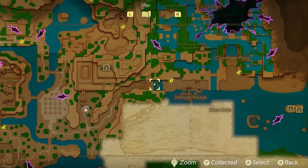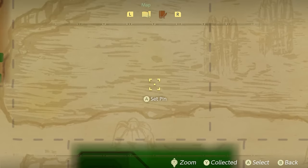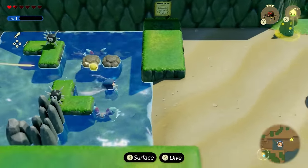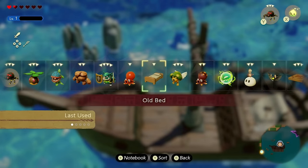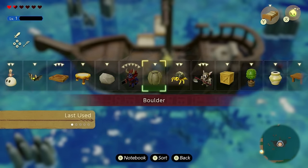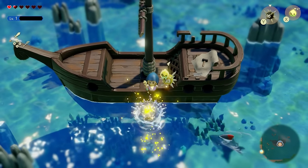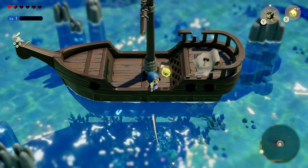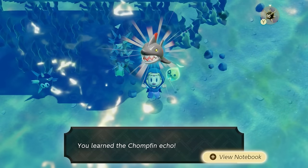Head to the waypoint in front of the temple and make your way all the way to the right side — you'll arrive at Seaside Village. From this waypoint, make your way all the way down south until you arrive at the ship. Once you arrive, you should see a shark on the bottom. Quickly make a bed, make your way onto the ship, then send some sea urchins out to do damage while making sure not to fall off. Simply drop your sea urchins onto the shark and after about 30 seconds it should drop the echo — the Chompfin.